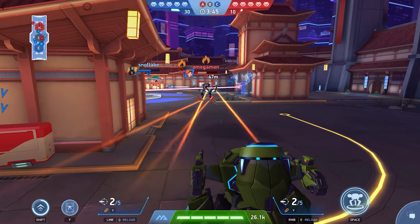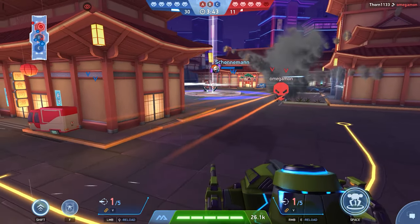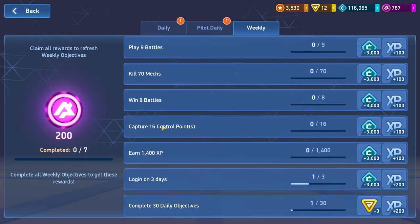Weekly Missions already give better rewards, but the tasks are more difficult. For the successful completion of each task, you get 3,000 credits. And on completion of all weekly quests, you get 200 A-coins.